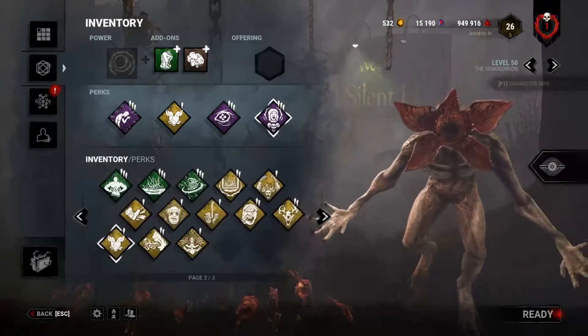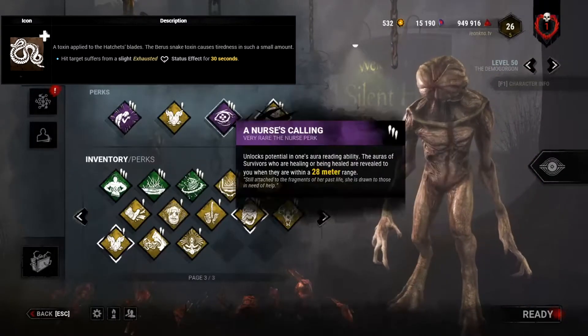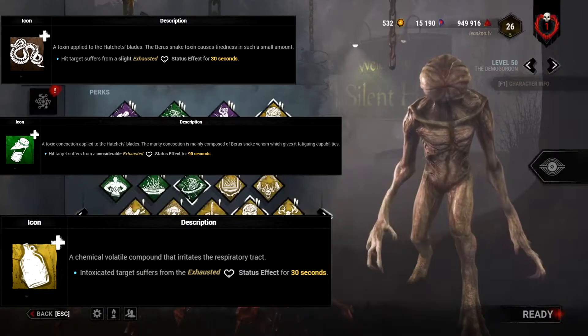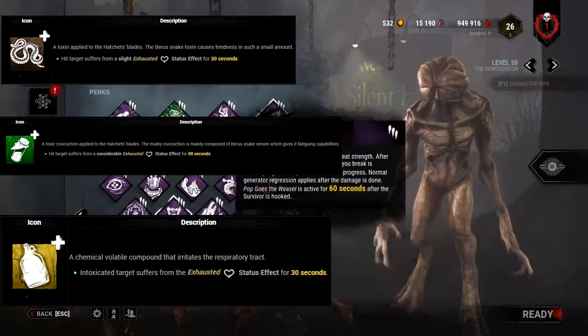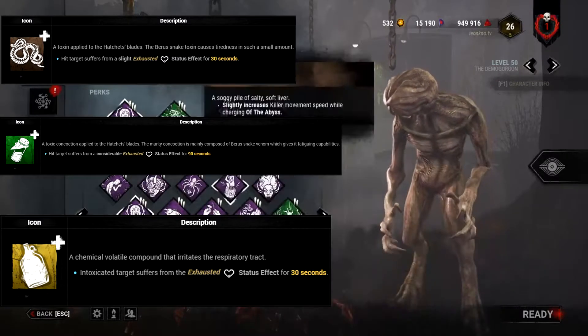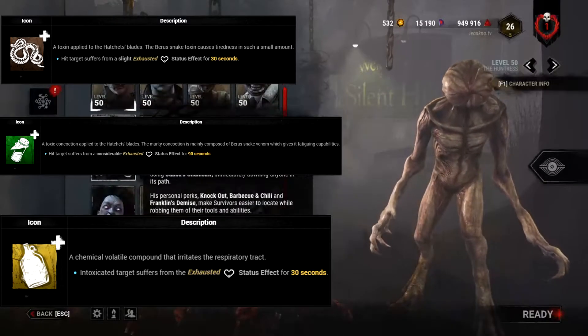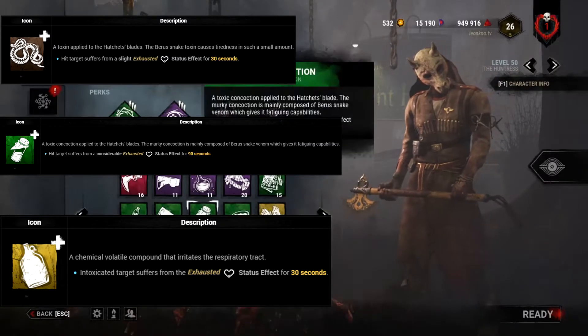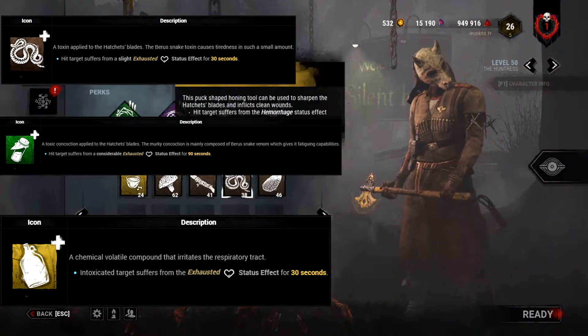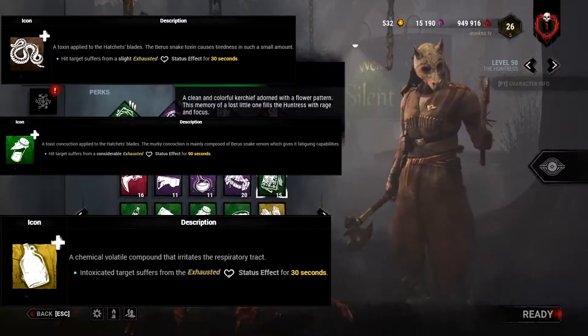Add-ons that you will see are Onchu's Barriss Toxin, her Venomous Concoction, and Clown's Solvent Jug. When either killer hits you with their projectile, you'll become exhausted for a certain amount of time. This timer doesn't typically matter since if you're in a chase, you probably won't be able to wait it out. So if you find your killer using such an add-on, be sure to use your perks very early to get good use out of them.